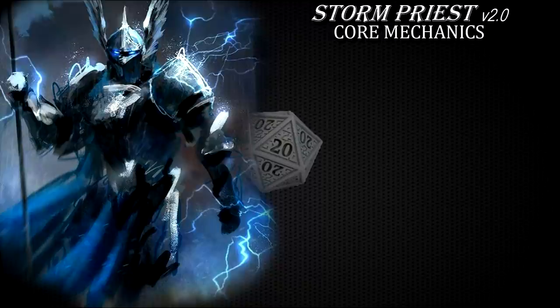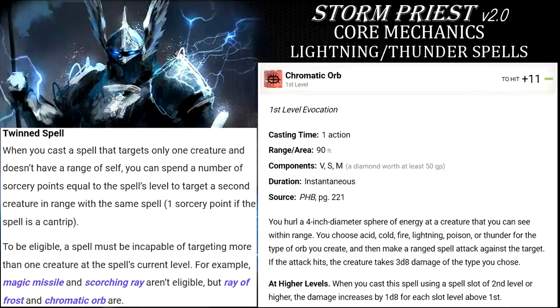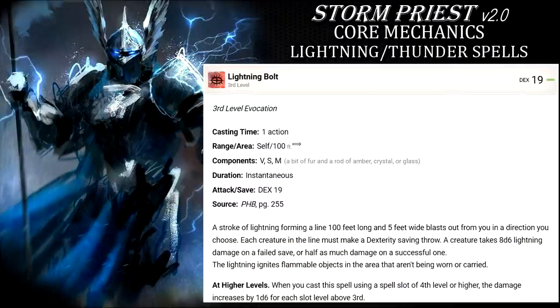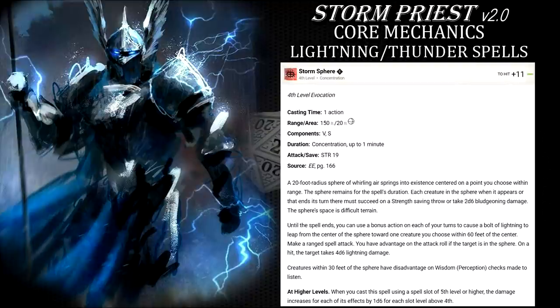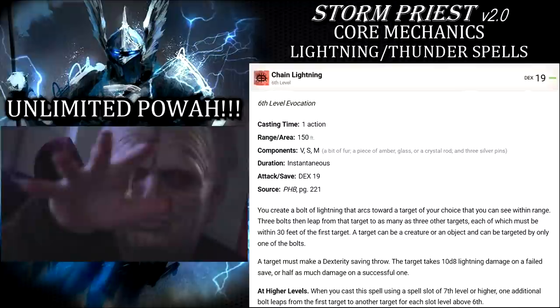Chromatic Orb is a tried and tested level 1 spell that you will of course want to use exclusively for lightning and thunder damage to synergize with the destructive wrath divinity. You can double this already maximized damage by targeting two creatures with twin metamagic. Shatter is a dependable thunder damage area of effect spell, while lightning bolt is there to deliver surgically precise lightning damage area of effect lines. Storm Sphere fits the theme, features and action economy of this character, allowing you to use your bonus action more efficiently. Chain Lightning is really the signature spell of this character, combined with destructive wrath channel divinity.